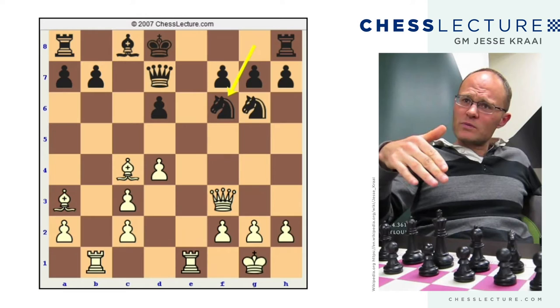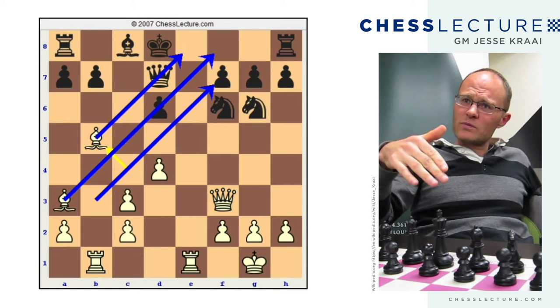Knight f6, and now this was part of their idea — they wanted to play bishop b5. One thing that's really nice about this is the bishops are kind of moving in on the king. Before, they started off with one diagonal, then they gained another diagonal, and now they're going to take away this diagonal. We're going to see that those diagonals in front of the king are very important for our mating attack.